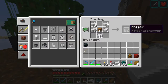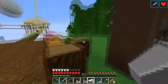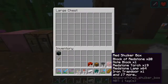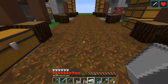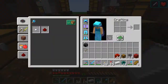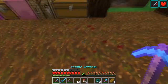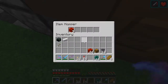We'll use that iron to make 12 hoppers. This will be the input chest to our system — I used a trap chest so I can throw things in there and it won't suck them up immediately. Also in line with this we have a hopper minecart, so in theory you can put a shulker box on and it'll suck it up and then take the shulker box as well, so we'll have to wait for that to come around.